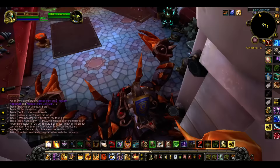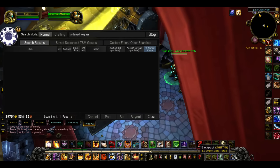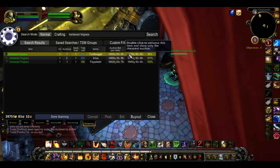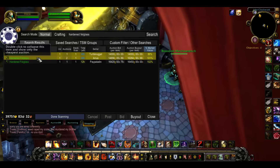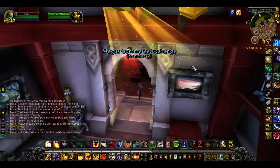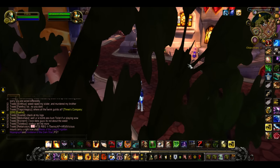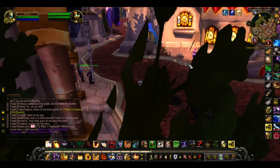I'll show you the price of it on my server. It might vary server to server, but as you can see it's 14k each right now. There's only four up, and it's because only engineers can receive this item, because only engineers can put it on the shoulder enchantment. So very limited supply, but a very wanted item.